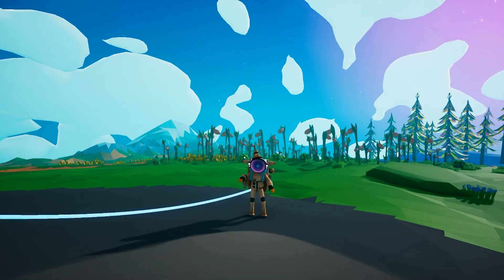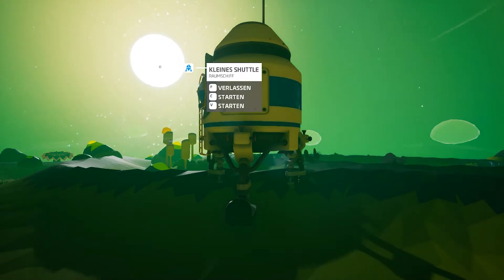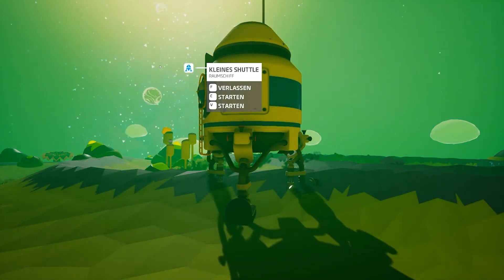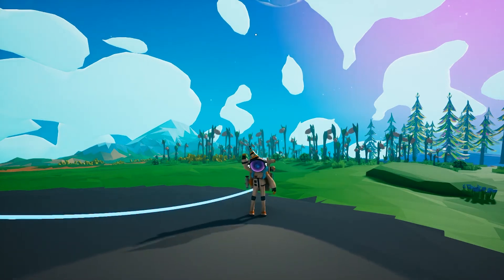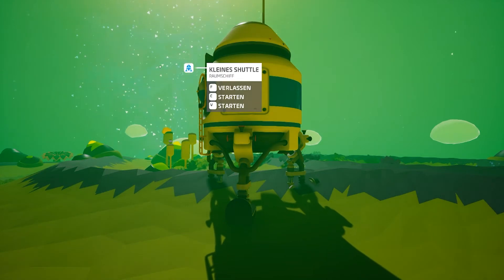Hello ladies and gents, today I'm here with a somewhat different video. Have you ever seen a speedrun of a game and thought, that's amazing, but none of this is useful in my casual playthrough? Today I'm here with 10 glitches and techs taken from Astroneer speedrunning which you can easily use in your survival playthrough. Thanks for clicking on this video — try out the thumbs up and the subscribe button below. I hope you enjoy.